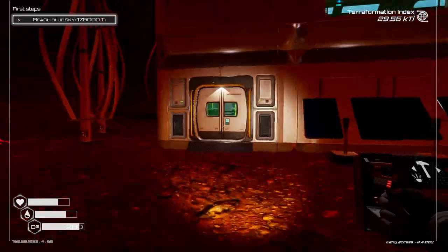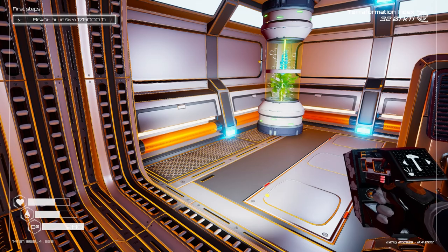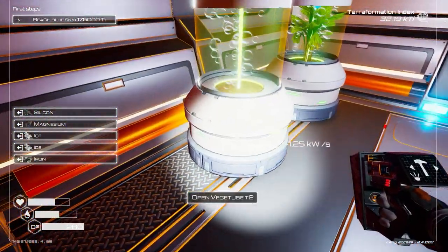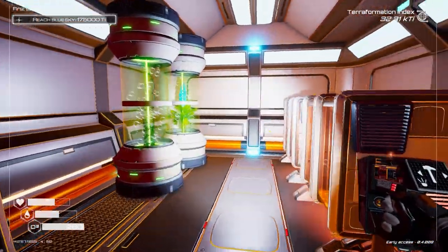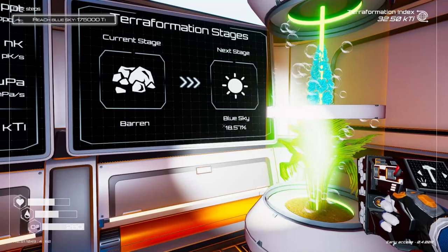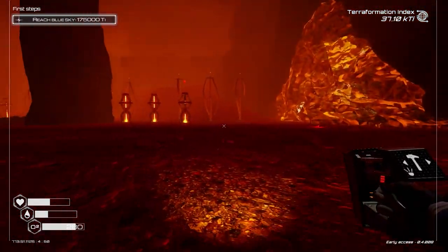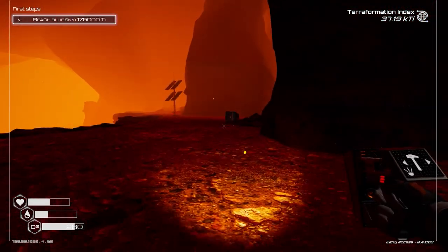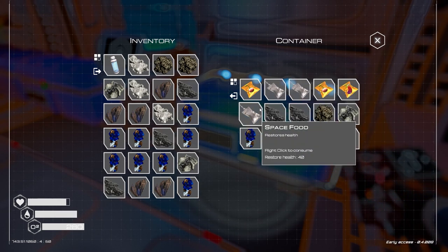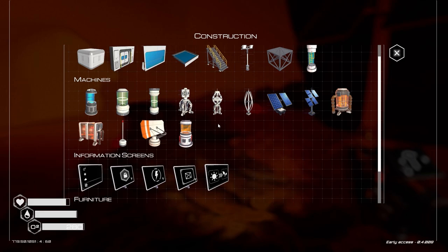We're just approaching the 30 TI mark in terms of terraformation progress. I want to get another two veggie tubes down because I've got a couple more seeds. That solar panel we just put down appears to be enough to keep everything going. That all counts towards the amount of oxygen we're going to get. I've got plenty of cobalt to make more solar panels. We've just unlocked our food grower, so I definitely want to get that down as soon as possible — I've been relying on scavenging from the planet's surface for food. I've got all the seeds so we can plant some stuff, but we definitely need more power.